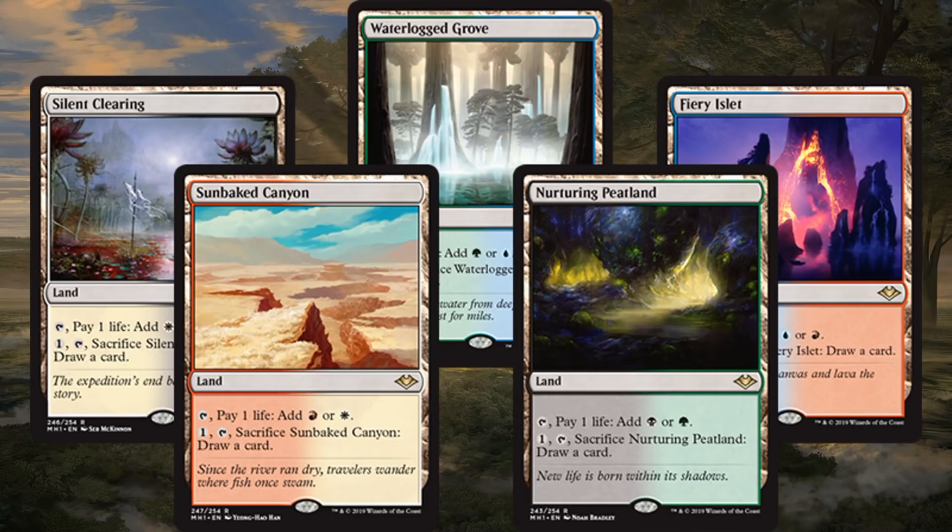Sunbaked Canyon in Burn and Dredge. Waterlogged Grove in Humans, Bant Spirits, and War Prison. Silent Clearing in Orzhov Tokens, Orzhov Eldrazi, and Aethertrack. Nurturing Peatland in Hardened Scales Affinity, Tron, Collected Company, Devoted Druid Combo, and Jund Death's Shadow. Fiery Islet in Storm and Izzet Phoenix. These are just some of the big decks in the Modern format, and these could fit into many other decks as well, no doubt.